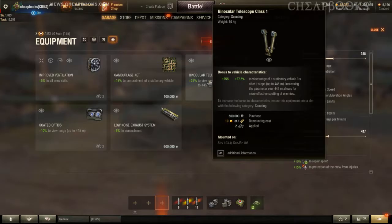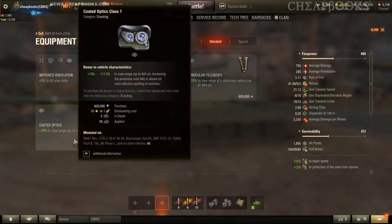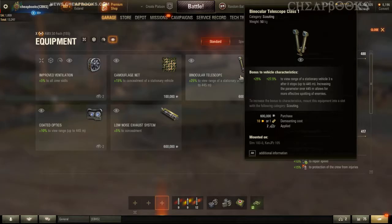You use binocs often with tank destroyers that are sitting in the back sniping. For example, on Serene Coast along the water, I often spot tanks that the heavy tanks can't see. Remember, you cannot use both coated optics and binocs at the same time — you can mount them both, but if one is on, the other is off. One works while moving, the other while stationary.